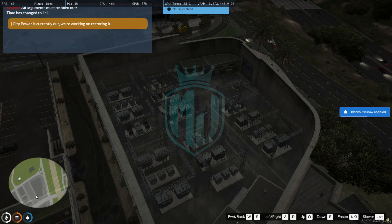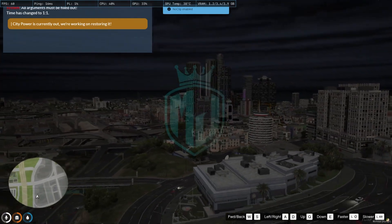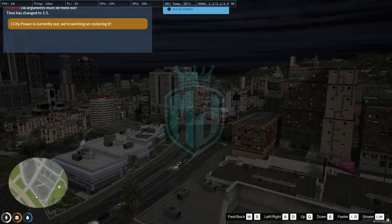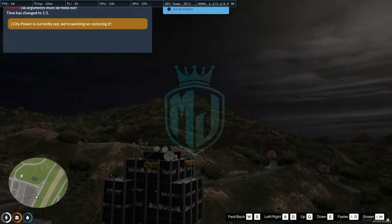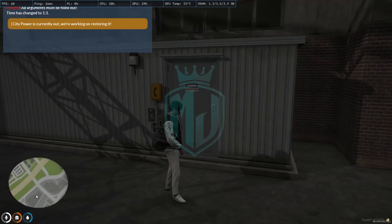As you can see, the city power is currently out — the message reads 'We are working on restoring it.' The whole city light system is now gone. The cooldown time for the blackout is 600 seconds.